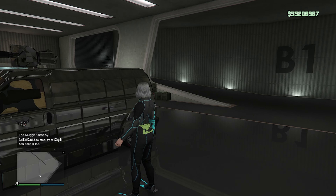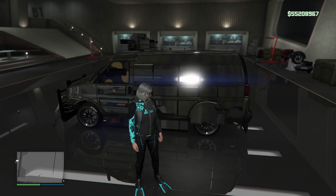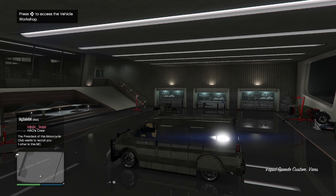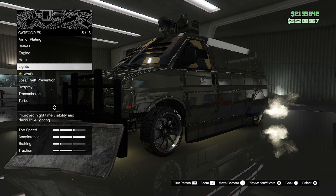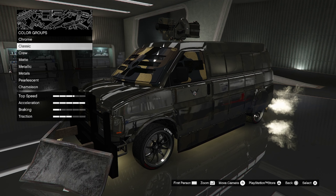What you guys are gonna wanna do is make your way on over to Nightclub B1. Make sure you got your Custom Speedo in that garage. Jump inside of that Speedo — just like old times. Press right on the D-pad, go ahead and change something on the vehicle. I'm gonna go ahead and change my color.